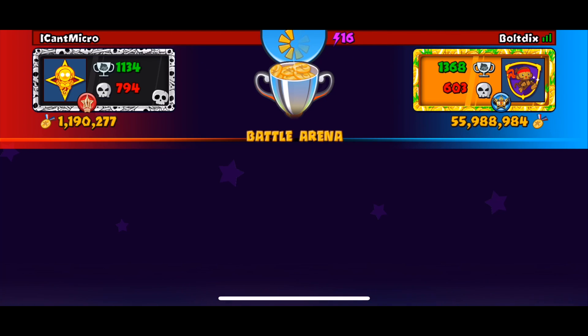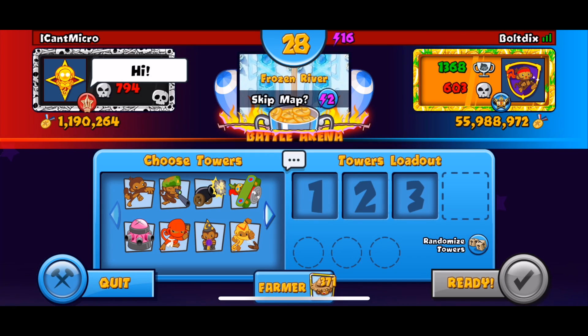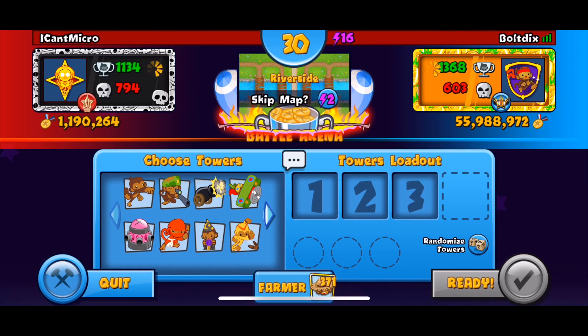We finally found our first opponent, I Can't Micro, who looks pretty decent - he has a million medallions and a pretty decent record, so we're just gonna hope for the best. In old school mode you get a lot and I mean a lot of water maps - the game just wants you to play on water maps for some reason. For water maps we're pretty much just gonna be going boat-boomer-farm, incorporating the boomer to make sure we can defend against mid-game rushes because we have no powers whatsoever.